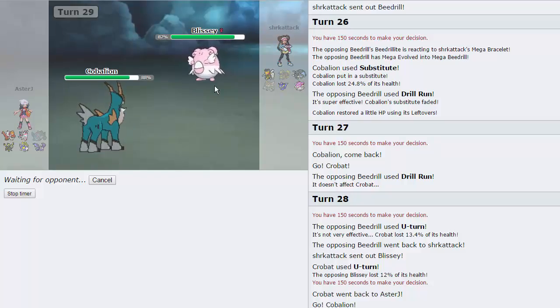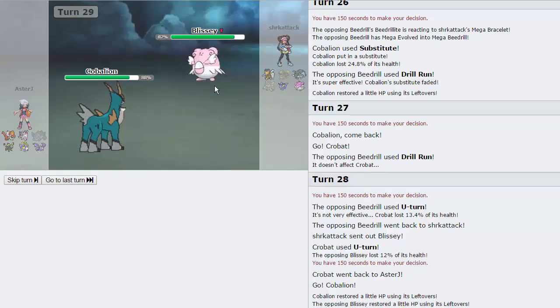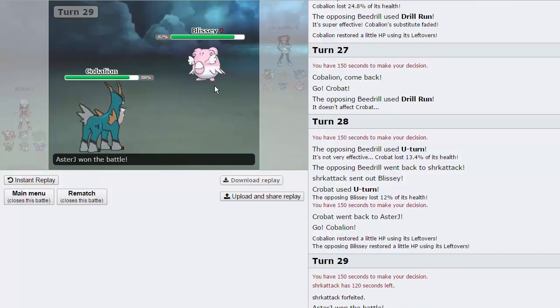Crobat was one of the first Pokemon I ever used in competitive. I used it in conjunction with Life Orb Greninja and Mega Mawile — it was a really cool core. I was just starting to play Pokemon and it was a really solid team. I actually made it pretty high on the ladder with that team. This was back at the beginning of X and Y when both of those ridiculous Pokemon were allowed — Protean Greninja and Huge Power Mega Mawile. My opponent's going to forfeit.